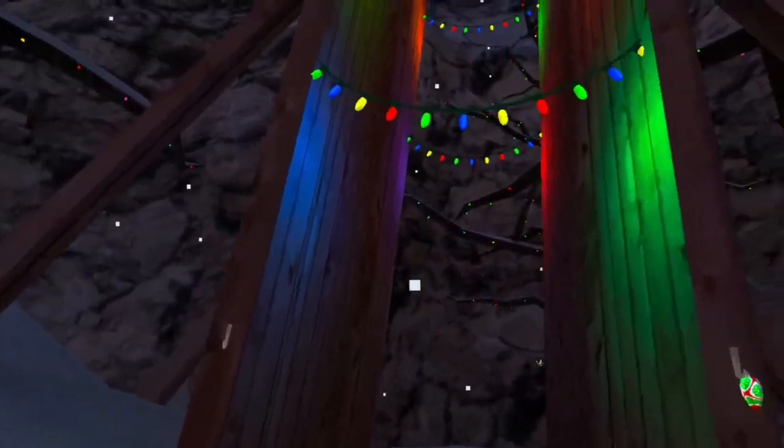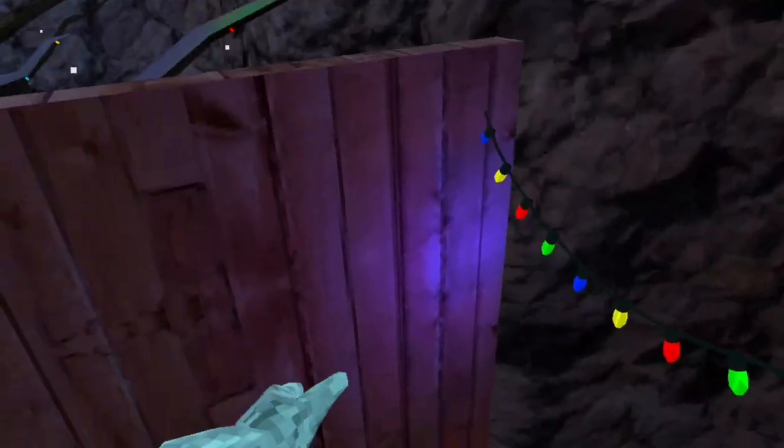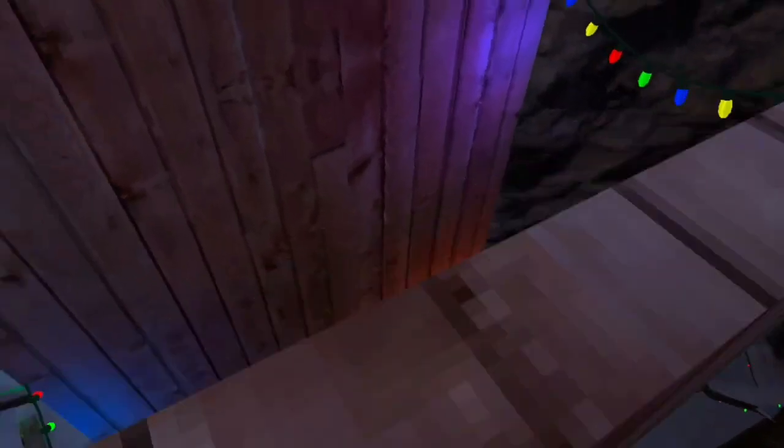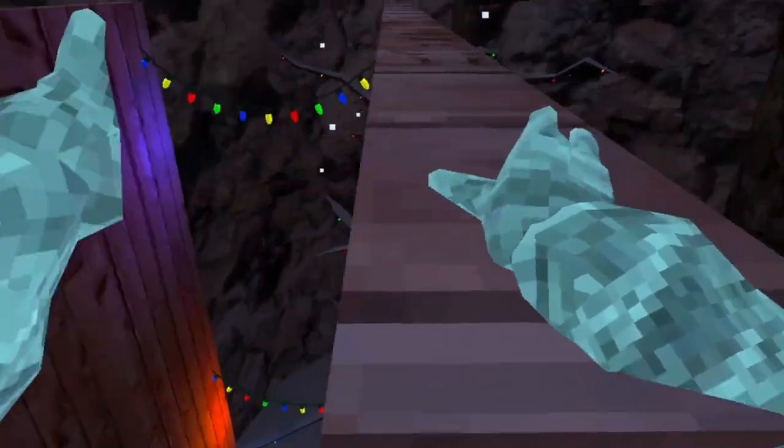The next thing we're going to go over is walls. There are three main things you can do at the walls. To learn wall bouncing, you're going to want to hit the walls — each time you hit the wall, you hit off of it, hit off, so on and so forth. To pinch climb, you hug the wall and then launch up, grab again, launch up, and eventually you'll get up there.